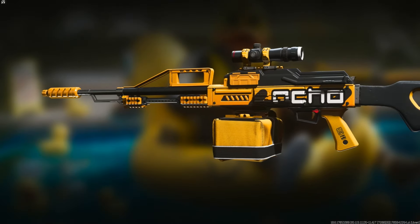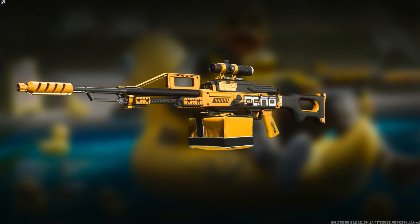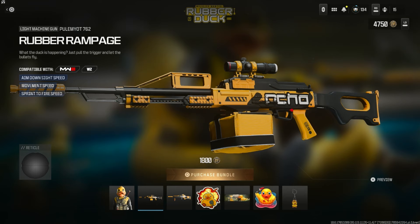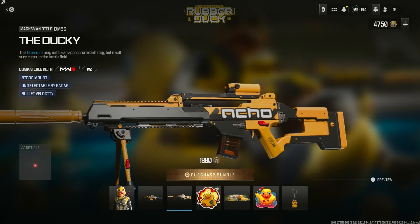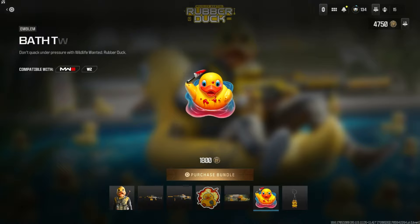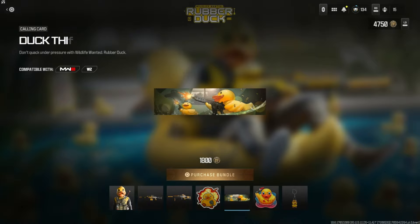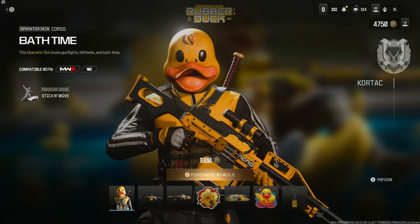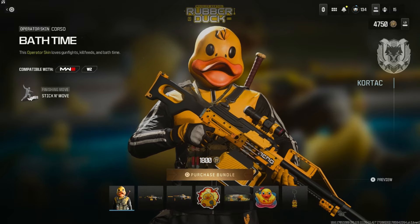It includes a 762 blueprint — the color scheme is actually really cool so if you're getting this for the weapon blueprints it's not bad. No tracers though, which would have been great with yellow. There's also a DM56 'Ducky' blueprint, sticker, calling card, emblem, and weapon charm.